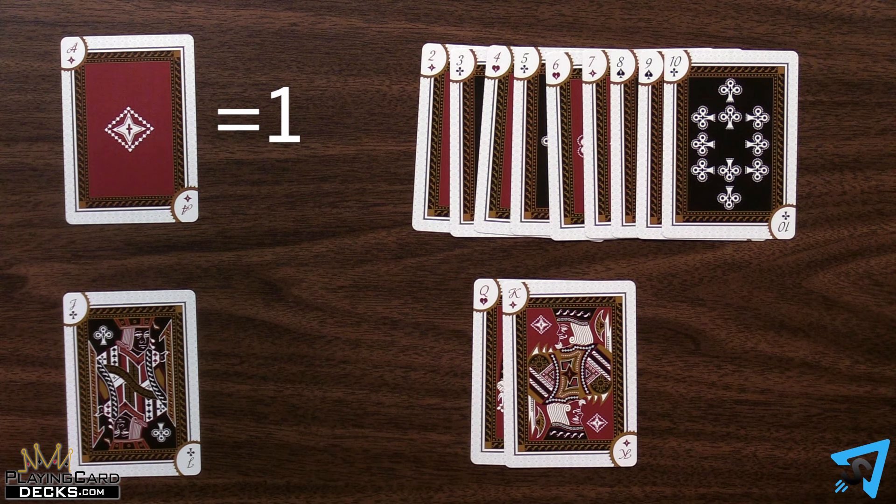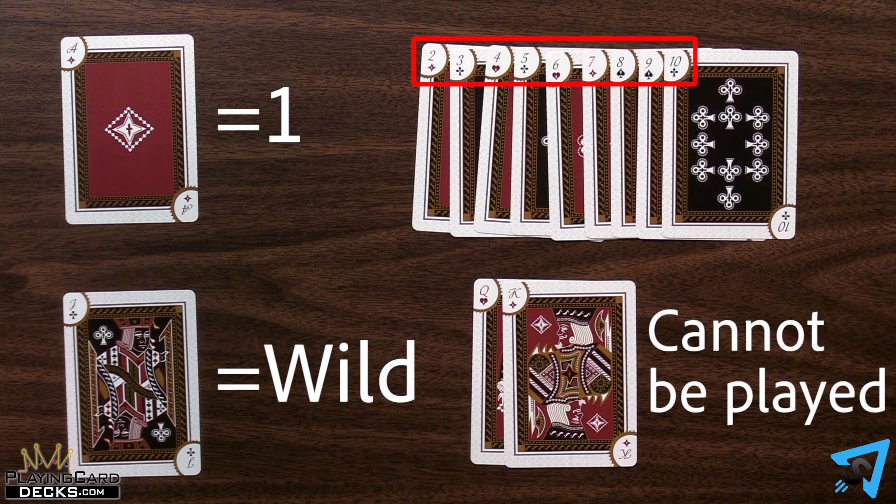Aces are 1, 2s through 10s are their face value, Jacks are wilds, and Queens and Kings are unplayable.